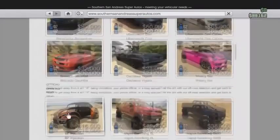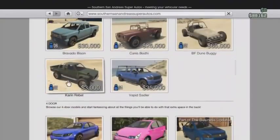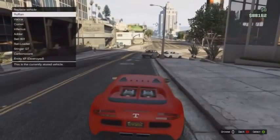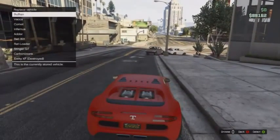Once you're spawned, you need to call Mors Mutual Insurance and make sure you pick the car that you drove out. It's going to cost you a little bit of money, but it's definitely worth it because you'll get a lot of money back.